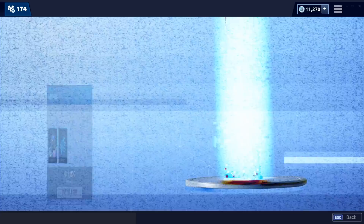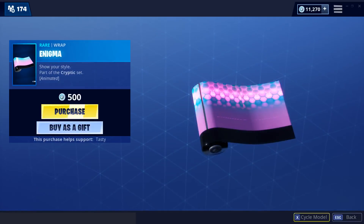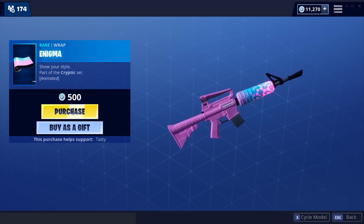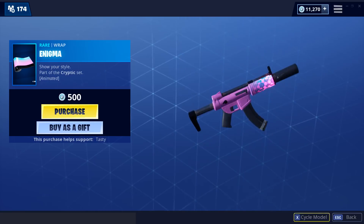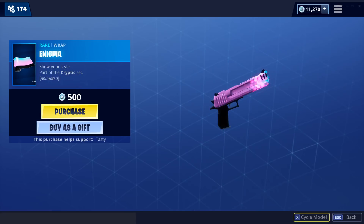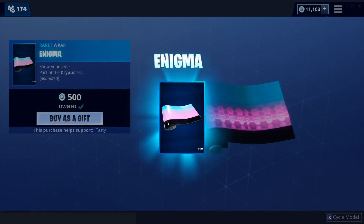I got my V-Bucks back from buying the glider — thanks Epic Games. We also got the Enigma Wrap and it's animated. That is really clean, geez. We're definitely buying that as well.